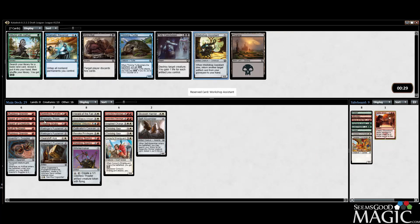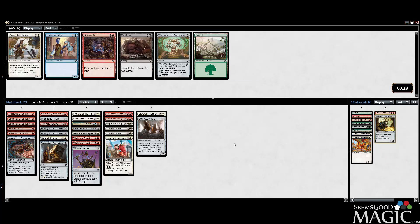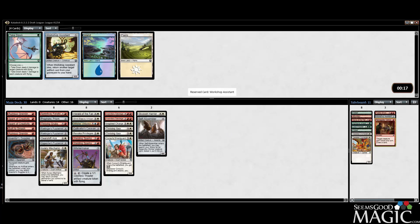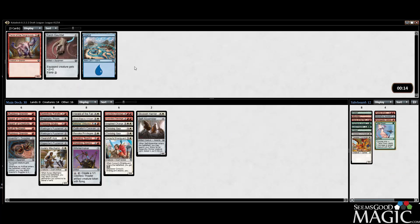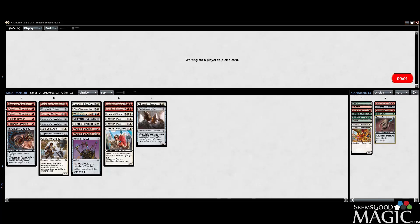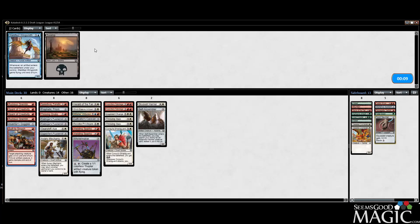We get a Whirlermaker now or we could take Furious Reprisal or another Inventor's Goggles. I like Reprisal a lot - it kills multiple things - but I feel like our removal is probably okay now. We could use some more creatures or late game at least. Let's try out Whirlermaker - I don't think it's a bad card. Fateful Showdown - probably not that good. None of this is really good though, let's just take it, it's a rare. Consider it, probably not play it. Renegade Tactics over a third Gremlin. Take Down maybe for the sideboard.